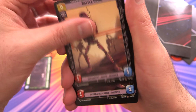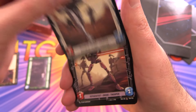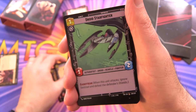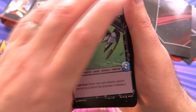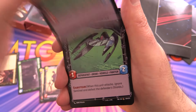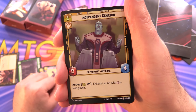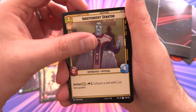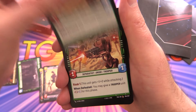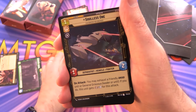Then we've got a Battle Droid on one side and a Clone Trooper on the other — I'm guessing three of these like the other deck. Then we have a Droid Starfighter with Saboteur — a carryover mechanic from a previous set. Independent Senator, and an Obedient Vanguard with Raid 1 — three of those.